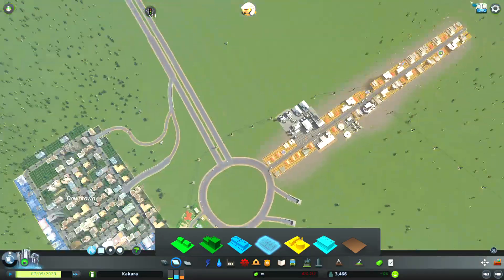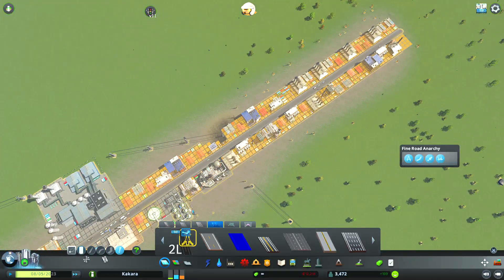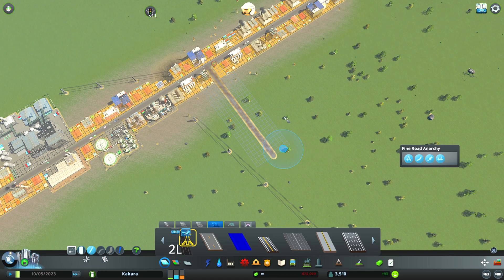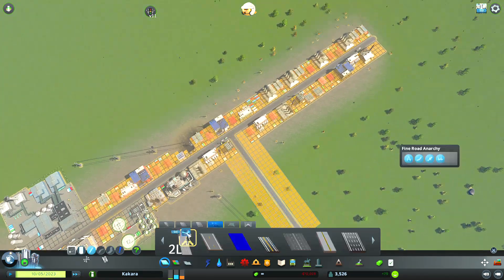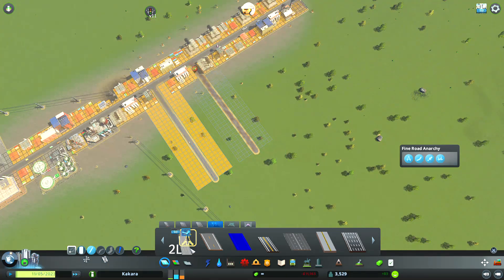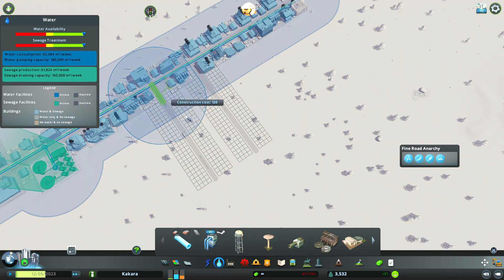Next, we need more industry. I actually added some a little more industry at the end of last episode. We can add a little more industry — just another road here, maybe another two. Perfect. Now we have two more industry roads.